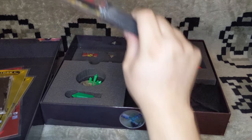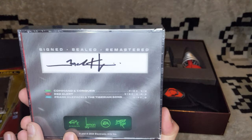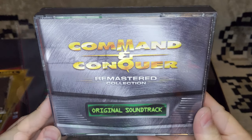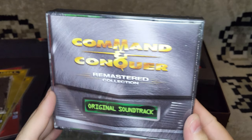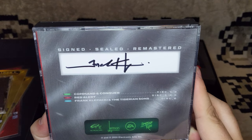Next it looks like we have the soundtrack CDs. Command & Conquer Remastered Collection Soundtrack CD — signed, sealed, remastered. Very nice. It's got Frank Klopaki's signature on the back. And this here is the door from Red Alert, which is also what I use as a channel intro. It's got a signature on the back and just lists all the discs that are in here.